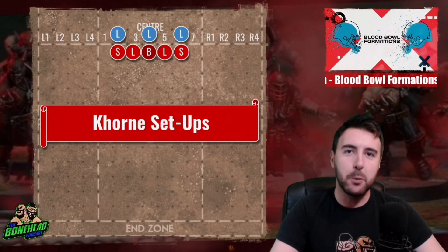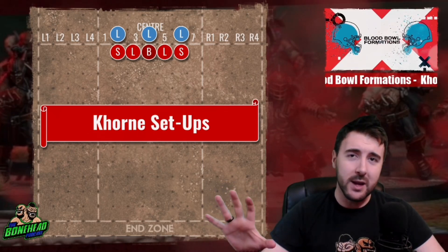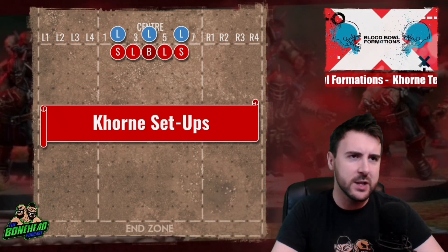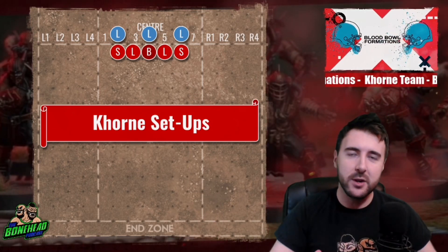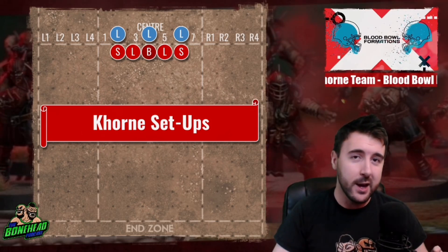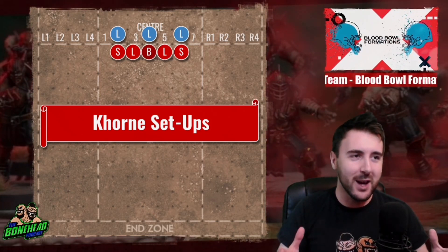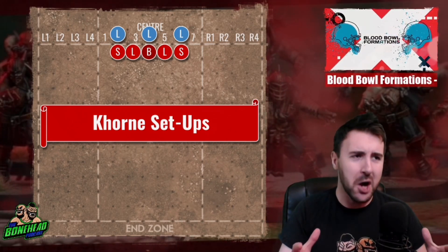Hey everybody, Ben here for the Bono Podcast and welcome to Blood Bowl Formation's Korn. We are having a look at the new Games Workshop team, Korn, that was released in the last few weeks. Full of strength, full of frenzy, full of absolute carnage. We're having a look at some formations — how to set up the team, whether you're kicking or receiving, where to put your positionals and why. If you're planning on playing with Korn or against them soon, you should pick up a few tips or tricks from running this massively frenzy-heavy carnage team.